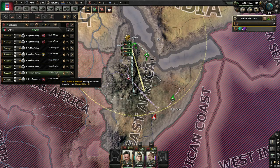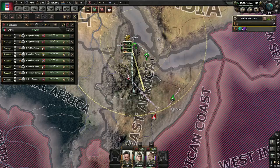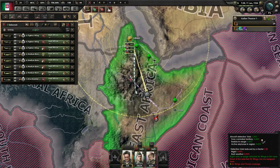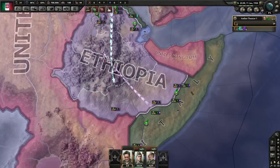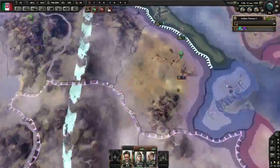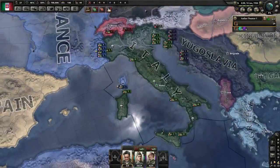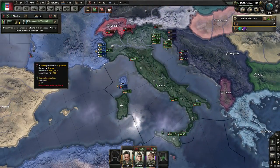We're going to do - shift, there we go - shift click to assign close air support, and let them do what they do. Now let's get rid of all the cavalry.